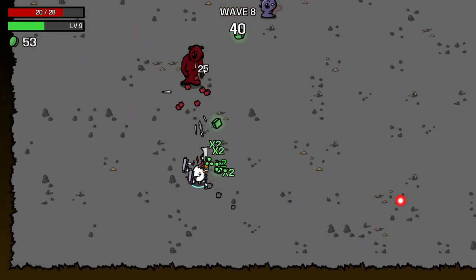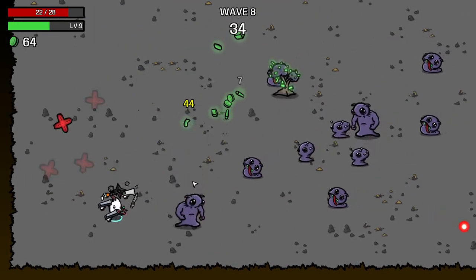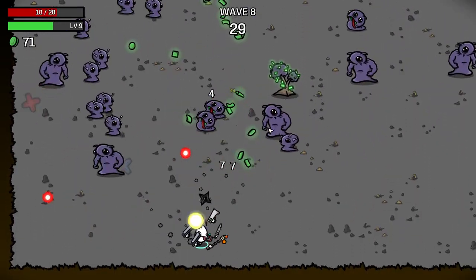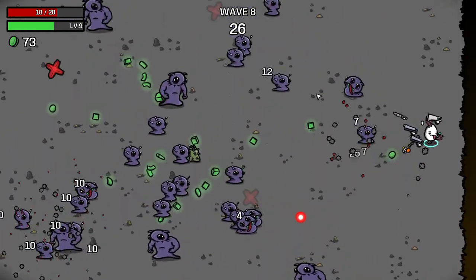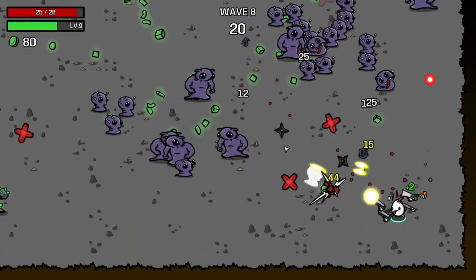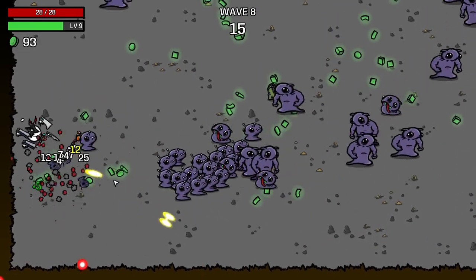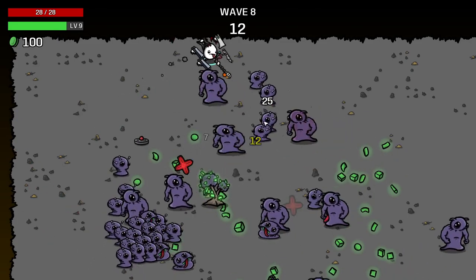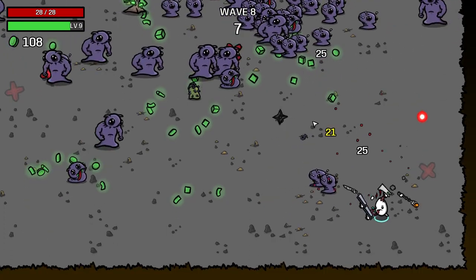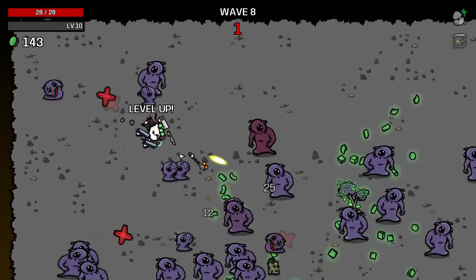We're on wave 8 now — wave 8 seems like the one to fret about, the one to prepare for. These big guys have a lot of health, a lot more than I was expecting. We do start our rounds with half HP now, so we have to be a little cautious. The big guys don't seem too bad as long as we're constantly moving. But we still need a lot of movement speed. This is going to be the round that tests people — like a build check. How's your build going?